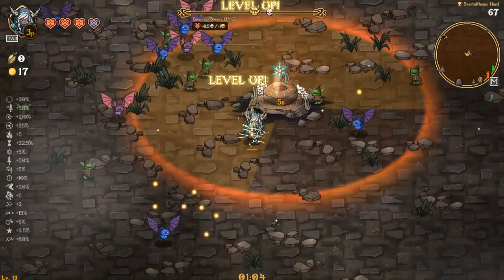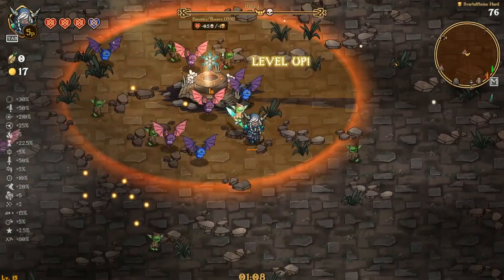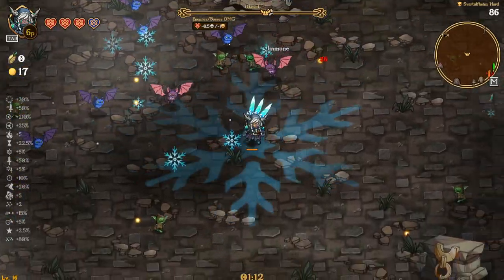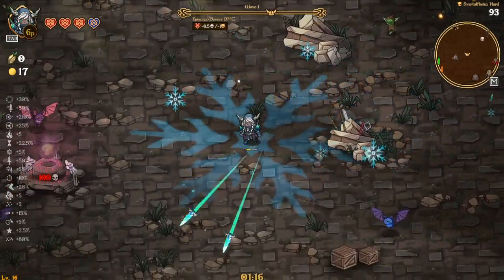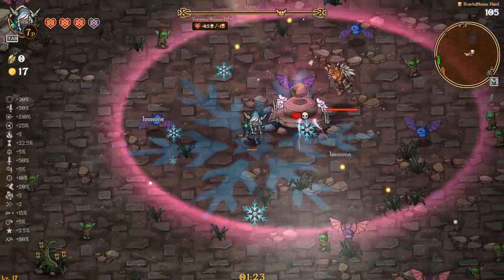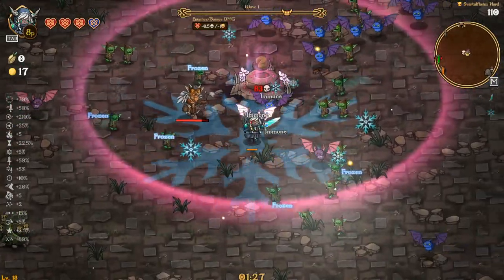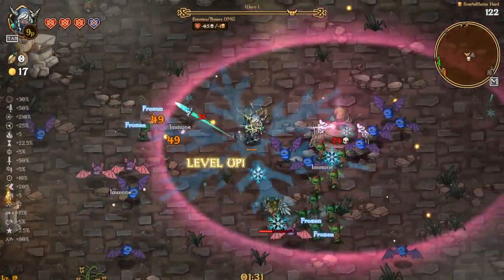Not bad — wiping things out now. We got the freezing one, not too bad. If we get area, that'll probably end up covering the whole screen because that's just how big it is. And this — an extra full heart? Yeah, that's pretty sweet, I'll definitely take that. That'll help out a good bit.